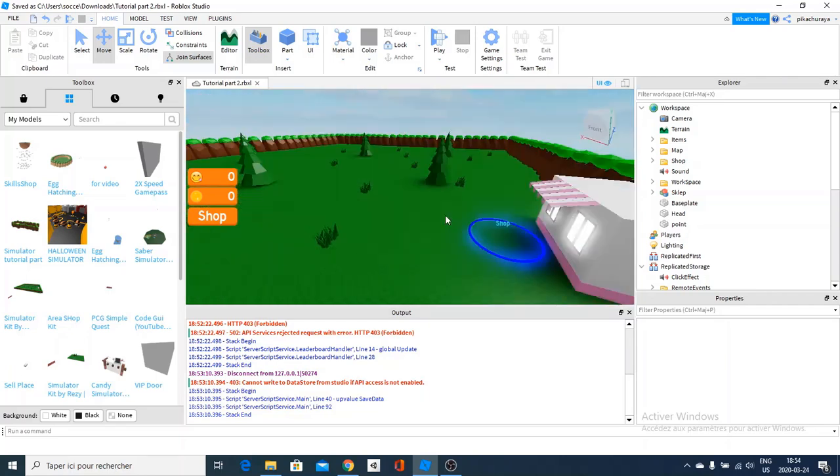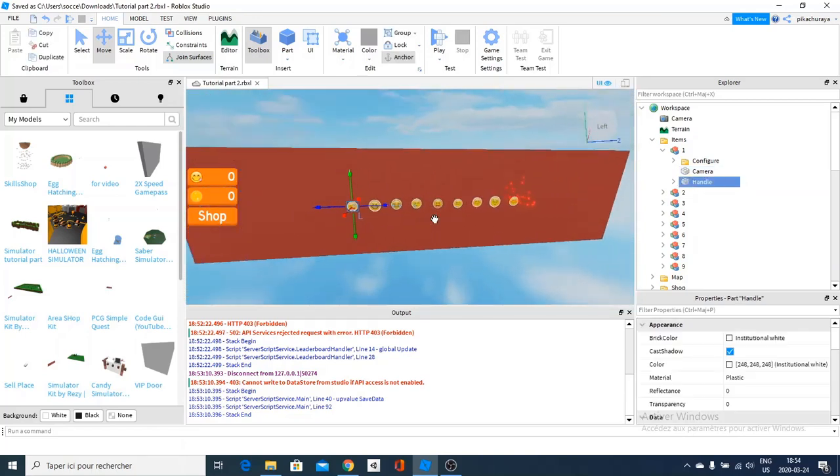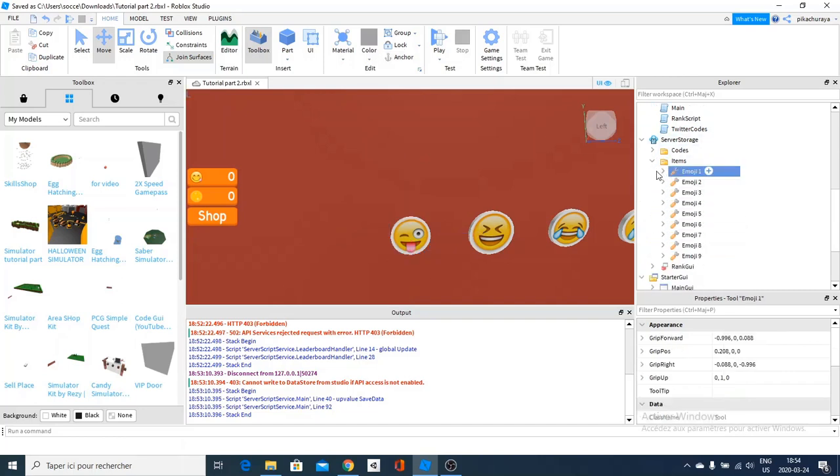The first thing I'm going to show you guys is how to change the objects in the tool — it's really simple, actually. You go here, and here are the items in the shop. If you go here, you will see those are the items that teleport to the shop. You can change them, but this is not how you change the items themselves.